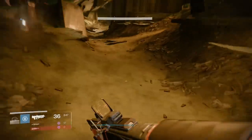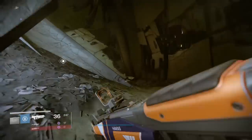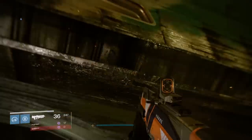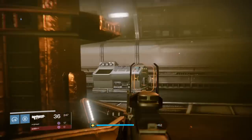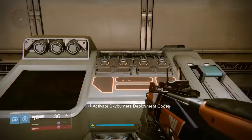Once you've got the item, you'll want to make your way to the mausoleum, which is on the other side of the Cabal ship. Just follow this path that I follow. Once you get to where I'm standing, turn around and look up and there'll be a sort of window into the Cabal ship. Jump into that window and inside there'll be a console which you want to hold Square or X.